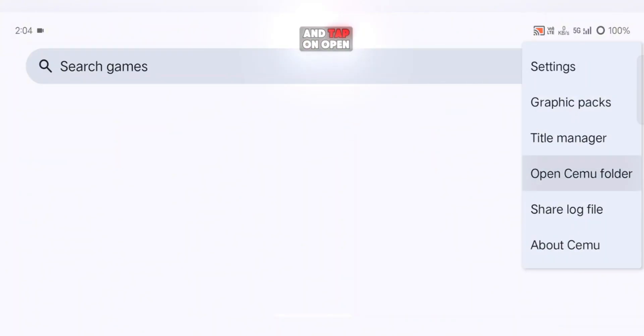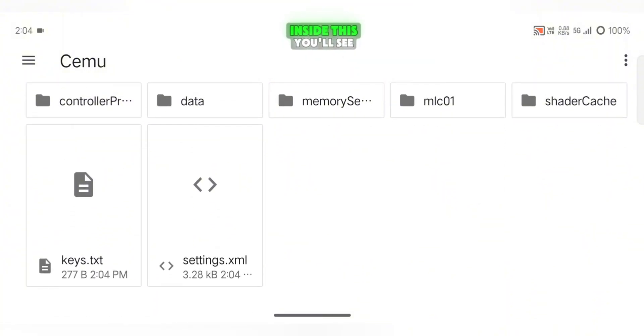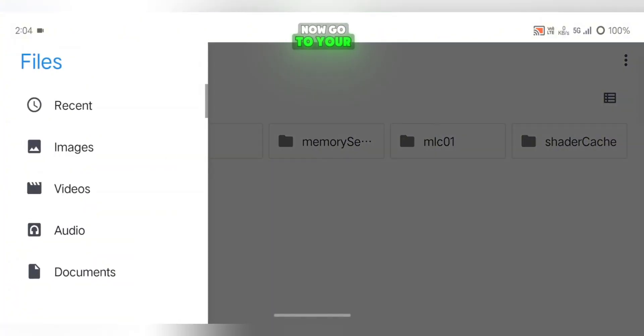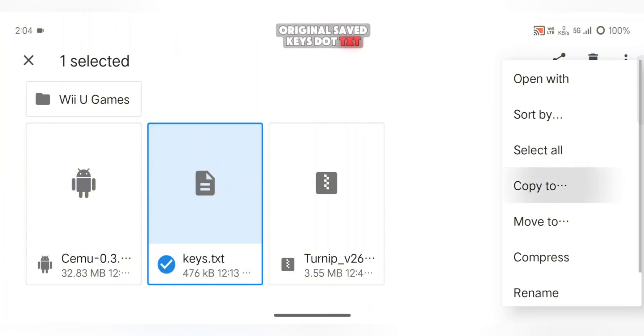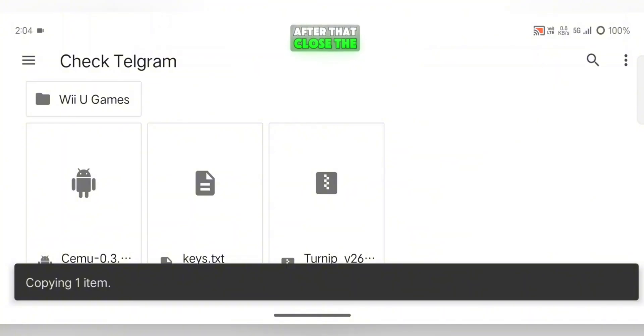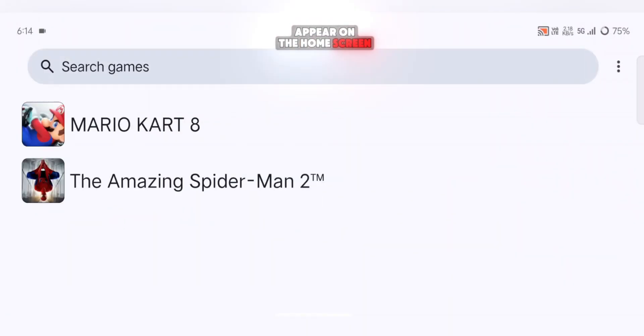Open the menu again and tap on Open Cemu Folder. This will open the emulator's directory. Inside, you'll see a keys.txt file. Delete this file completely. Now go to your original keys.txt, copy it, and paste it into this Cemu directory. After that, close the emulator fully and reopen it. Once the app starts again, your games will finally appear on the home screen.